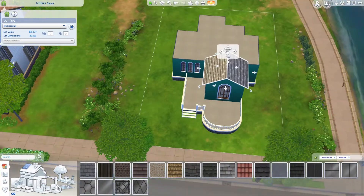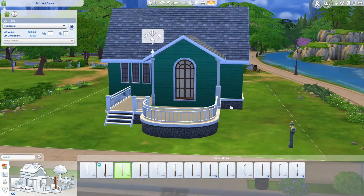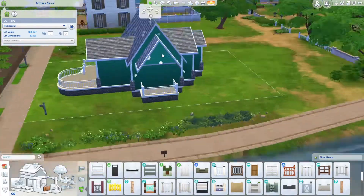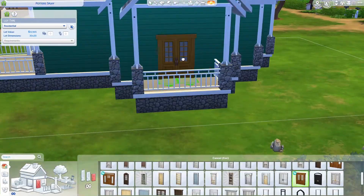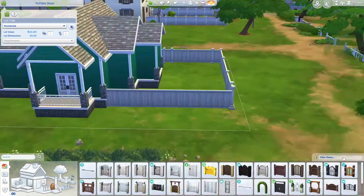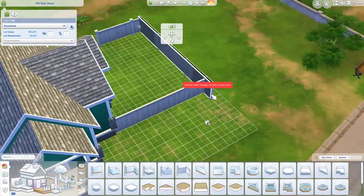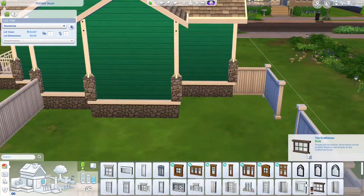I built this in Newcrest — the lot name is Potter's Display, I believe. This is a 20 by 15 lot, a really small home. I really wanted to make this build look very old and traditional, kind of with a grandma or grandparents vibe. The furniture I chose is something very vintage.